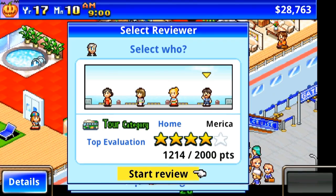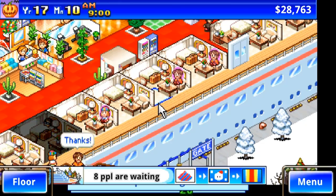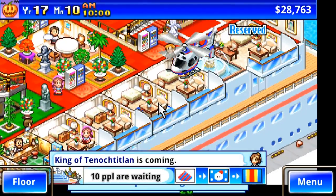The menus also tell you a little bit of misleading information, such as the grey floor which allows people to walk, when it actually does no such thing, and you must lay down other tiles to allow people to reach their destinations.